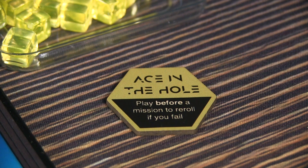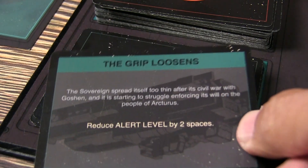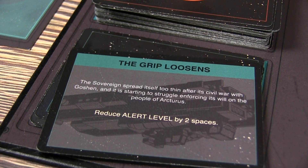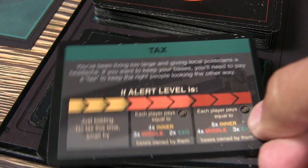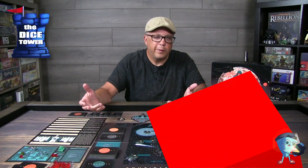Phase two of the game is all about pulling the Sovereign card. They're not always bad — for instance, the Grip Loosens card reduces the alert level in the system. But a lot of the time you'll get a tax, and based on the types of bases you have, you'll determine how much tax to pay. At the lowest alert level, nothing extra happens, but you still have to pay that tax to keep the right people looking the other way.